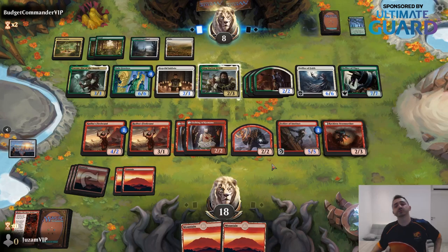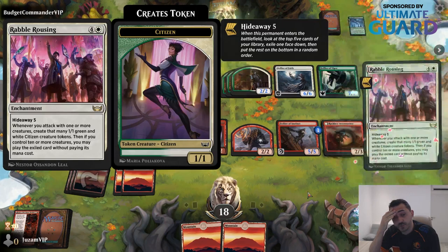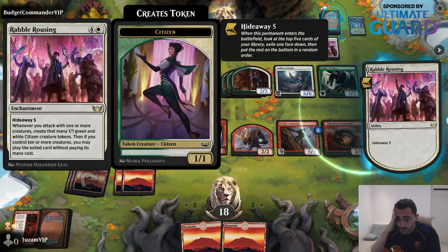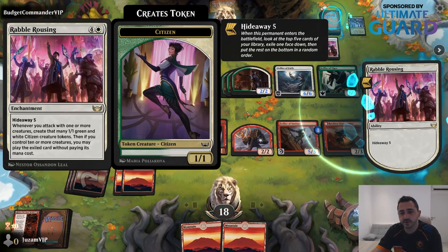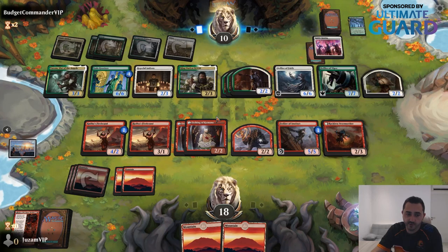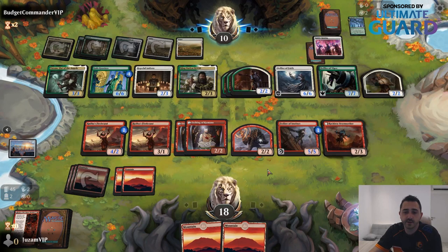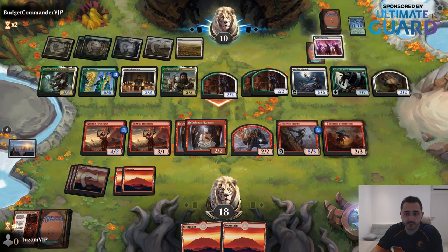I'm actually excited about the sideboard, which is going to be great exactly for these kinds of situations. I have a lot of planeswalkers in the sideboard — extra Jaya, extra Chandra Dress to Kill, and a lot of burn spells. For matchups where your opponents have a lot of creatures, what you want to do is just board into planeswalker control: as many removal spells plus value cards as possible. You want burn spells — you don't want to bother with Radha's Firebrand or Phoenix Chick. All you want is burn spells and value cards like Fable of the Mirror-Breaker and the planeswalkers, and you just protect them in play. That's kind of how you win these creature matchups after sideboard. I think this is a good time to concede.